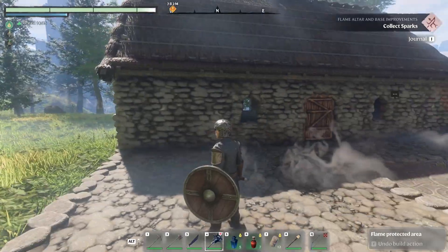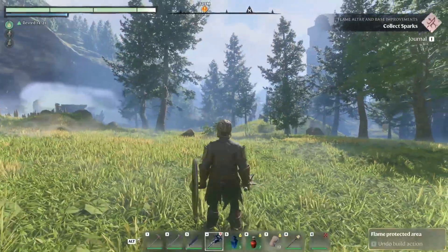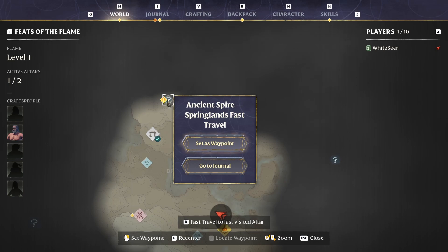My house looks rubbish — it's just a rectangular house. We're going to change that potentially in the next episode. But for today, I think the plan is to try and get to this Ancient Spire because it gives us a fast travel to the Springlands. Hopefully some more resources around there, so we are going to head that way.